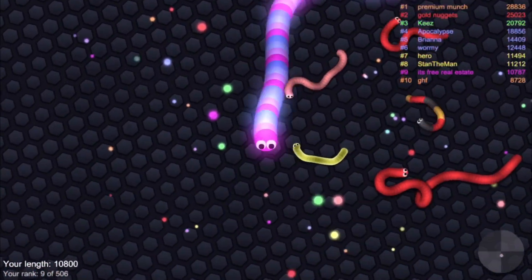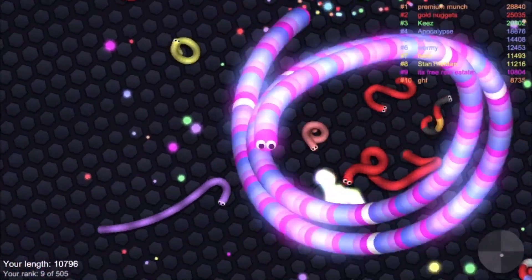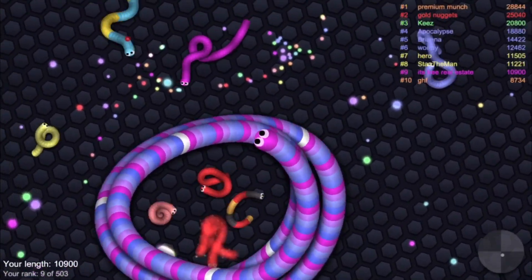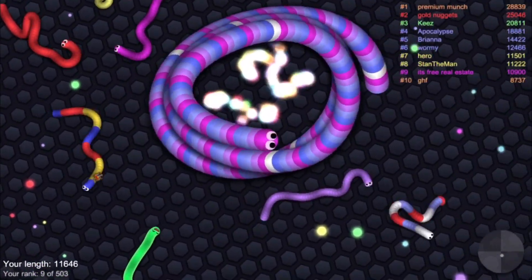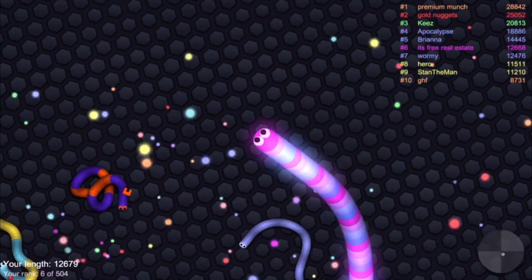Number four: collect snakes in large groups. Collecting snakes in large groups will help you get not only double but quadruple the amount of food. When you get bigger faster, you will definitely be able to use the lasso method and get larger quantities of food.